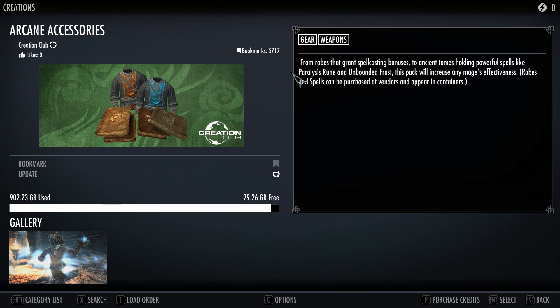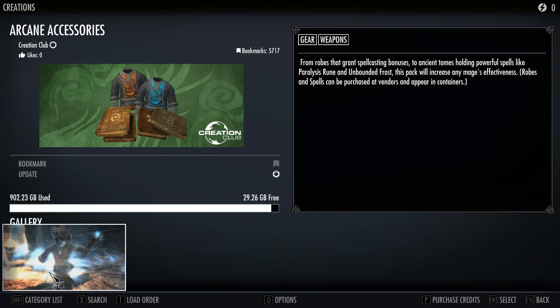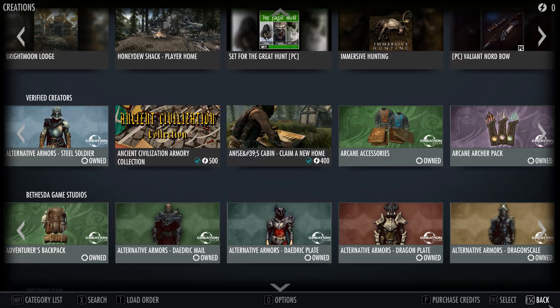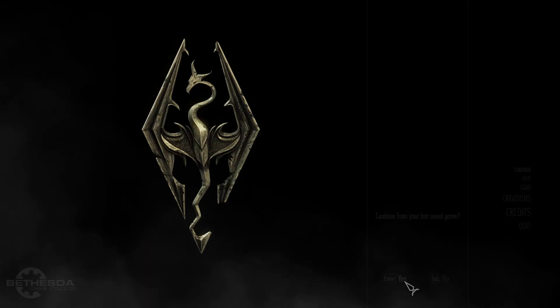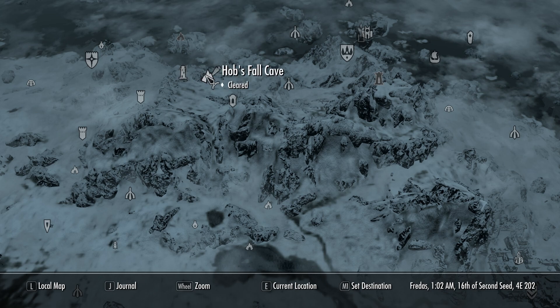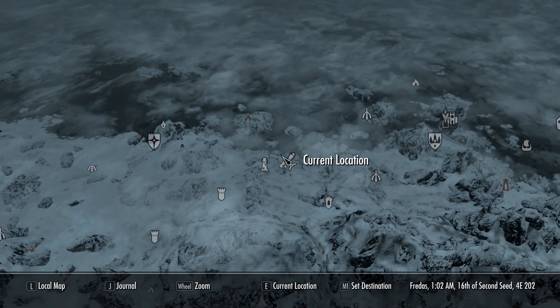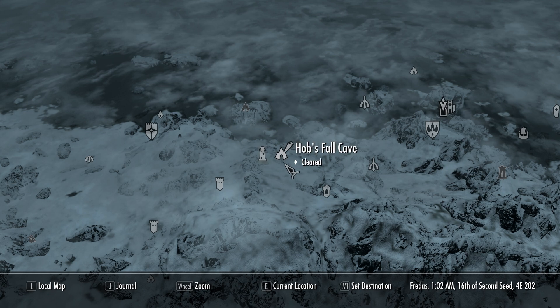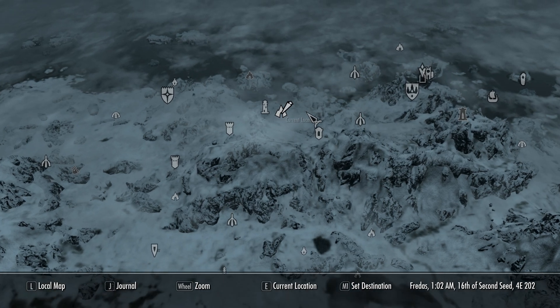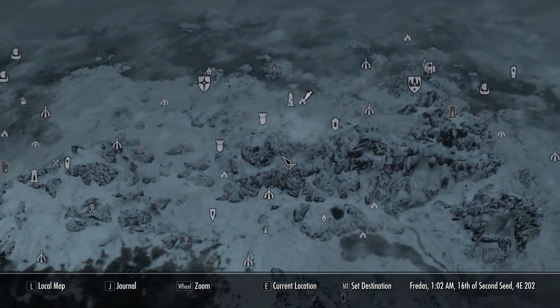Arcane Accessories gives you a certain spell that we'll be using — I believe it does 100 points of damage. Once you have the Arcane Accessories pack I'll show you how you can get Destruction level 100. Once you load in, head over to a location called Hobbsfall Cave. This is where the spell spawns. Note: you must have the Arcane Accessories pack or it will not spawn — it's very crucial you have that Creation Club mod. It's just over near Winterhold, just down here.